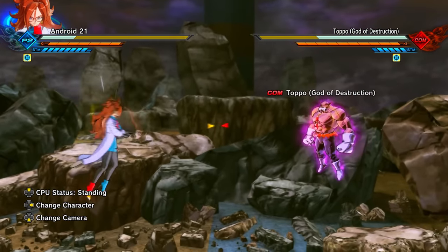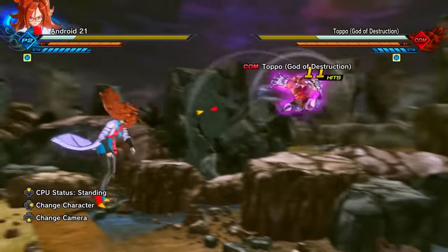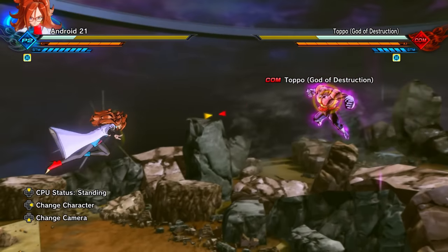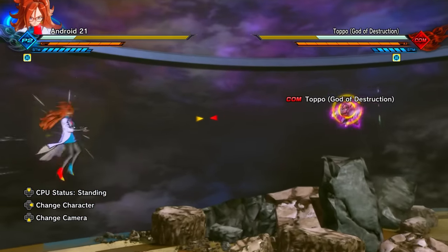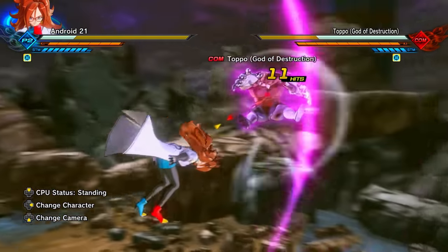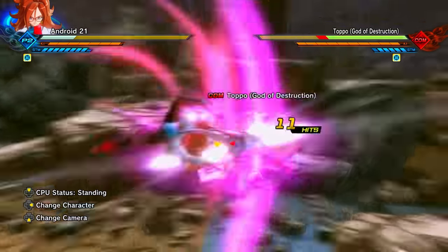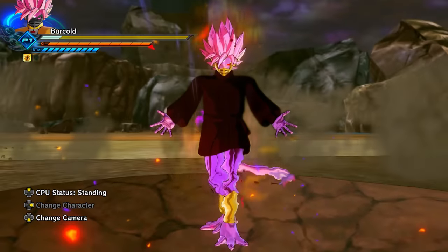Android 21 has what is probably the most unique charged ki blast in all of Dragon Ball Xenoverse 2. As of the recording, there is no way to have this on your custom character — unlike changing to a Paralyzing Ki Blast, Charge Ki, Barrage Ki Blast, or Rush Ki Blast. There's no super soul to replicate it, and no other character or preset currently has this ki blast type.